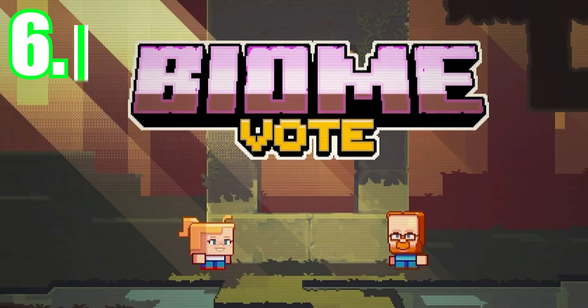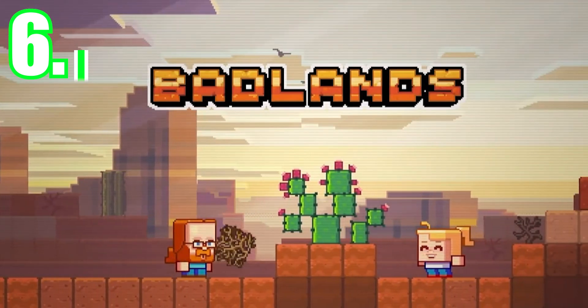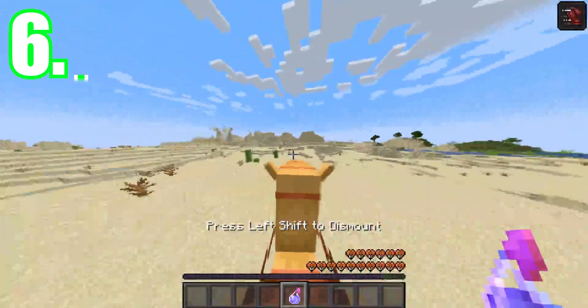You may struggle to remember back to the biome vote from years ago when we were introduced to fancier cactuses. I think it would be really cool to bring these back, and perhaps the fruit could act as a temporary power-up for the camels, making them faster.